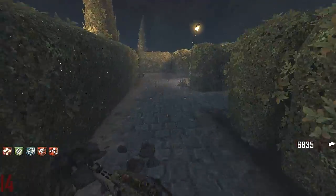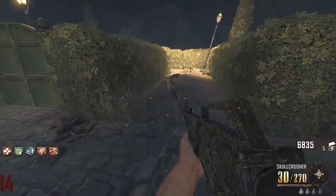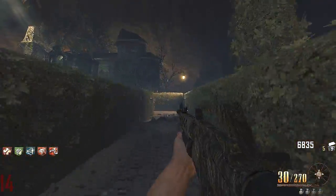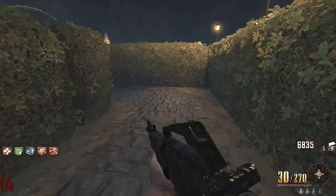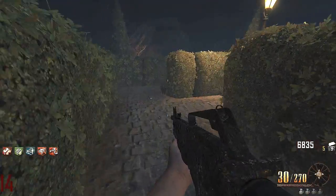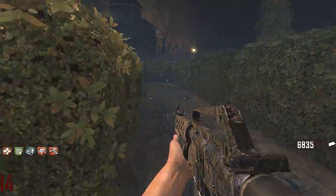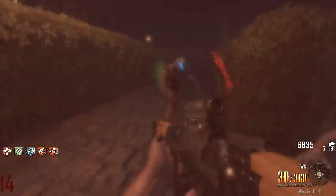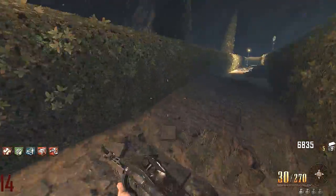For a challenge like the assault rifle only challenge where you can buy an assault rifle off the wall, it's always good to buy it and then pack-a-punch it, because you shouldn't need any points at all unless you happen to go down and need to buy your perks back. But if you have a good pack-a-punch weapon that you can buy off the wall during a challenge, you'll have an easy time. Sadly you don't have that option for like a box weapon on the challenge.